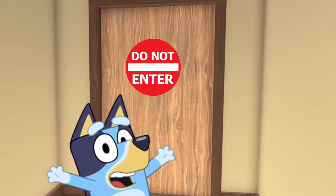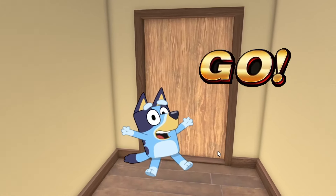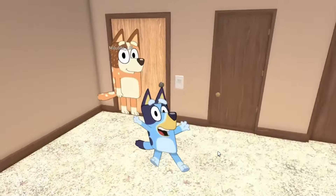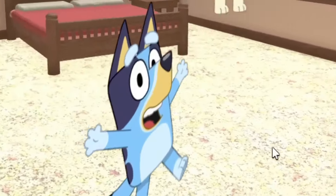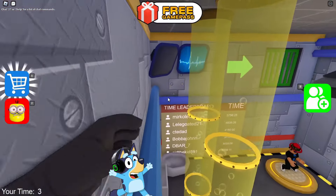It looks like we've reached Mom's bedroom. If you like and subscribe to the channel now, I will show you what she does there. Come on, guys. About three, two, one. Bluey, get out of here now. I changed my clothes here. Hello everyone, friends. Today we will escape from the minion prison.